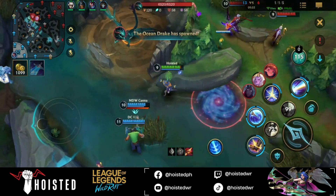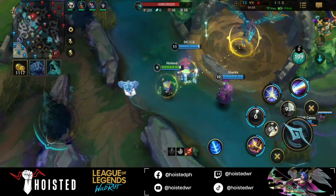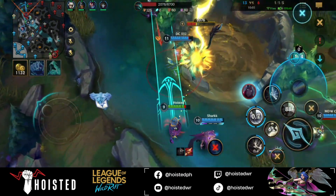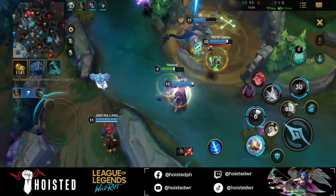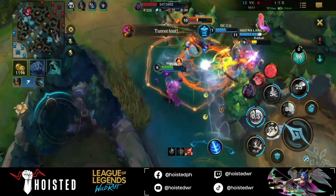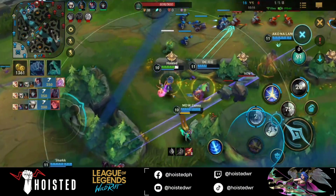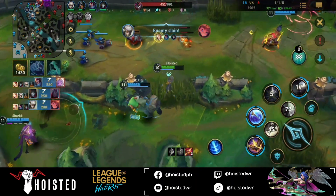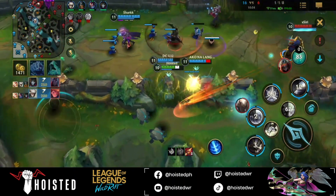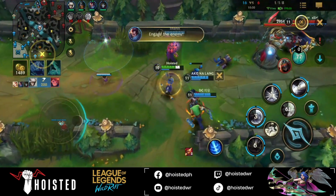Notice that while my team is taking the objective, I made sure we have proper vision behind the pit. This is very basic game knowledge, but still many players are not doing it. Having full information on where your enemies are is very crucial in objective taking. This play is why I really love Glacial Augment on Lux — the slow it provides plus the glacial procs when you hit your Q and add Iceborne Gauntlet in the mix — oh boy, it will be a nightmare for the enemy.